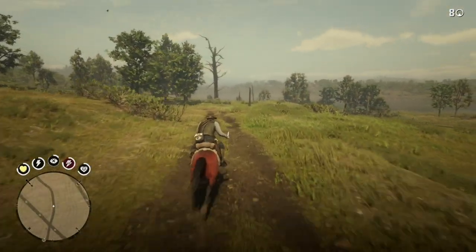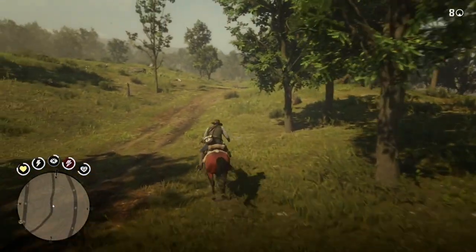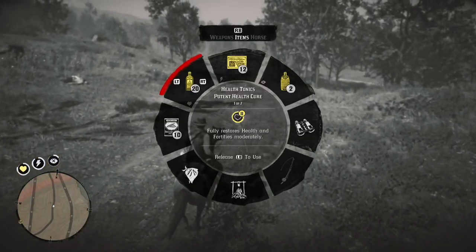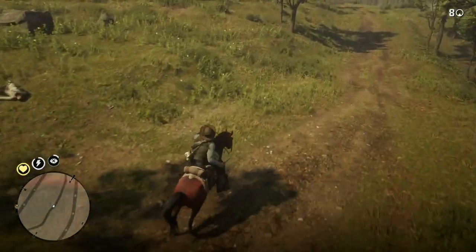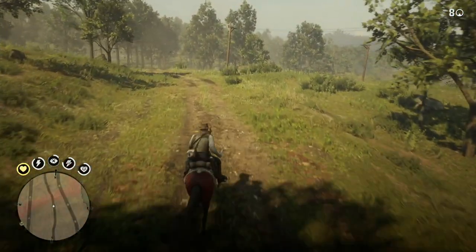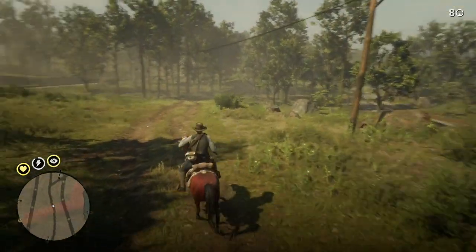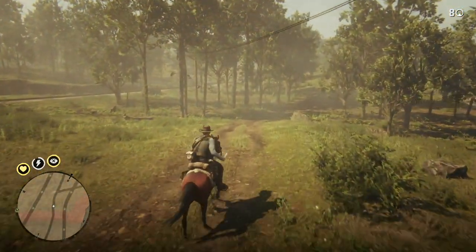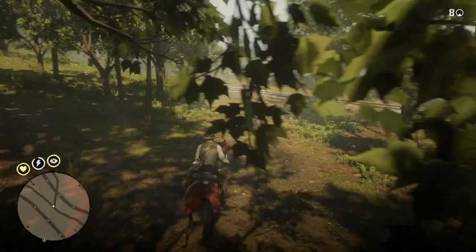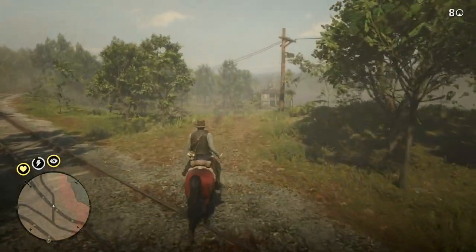Now the best place I've found to do this is not the plains and outside area by Emerald Ranch or anything like that. It's in Lemoyne between St. Denis and Van Horn, and even between Van Horn and Ansburg, where you can find people riding alone and kind of just intimidate and antagonize them. You want to make your dead eye as high as possible, so snake oil is really kind of important. And you want to make sure your health is up there because guys are going to take shots at you.